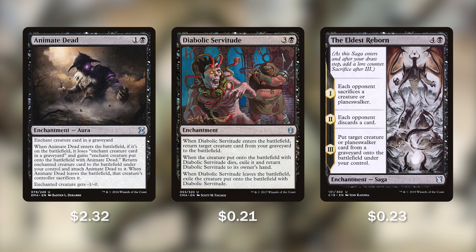The Eldest Reborn is a great saga from Dominaria. Each opponent sacrifices a creature or planeswalker on the first stage, then each opponent's going to discard a card, and on the last phase we're going to put any creature or planeswalker from any graveyard onto the battlefield under our control.